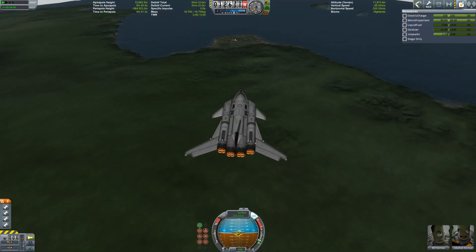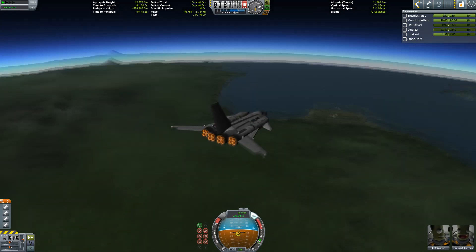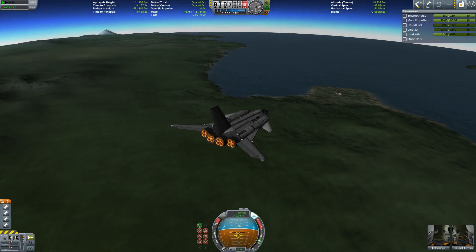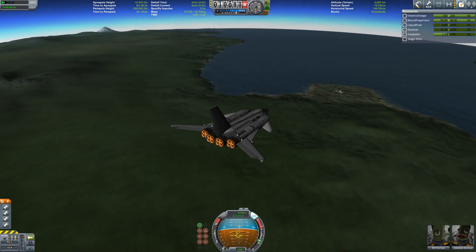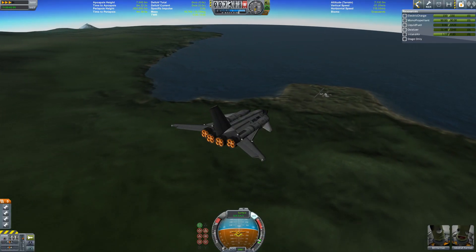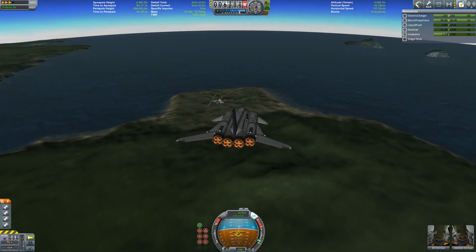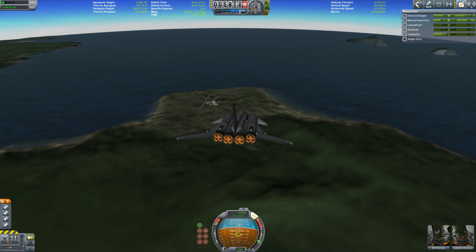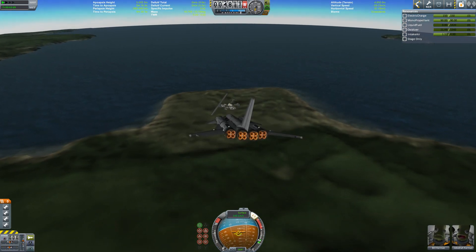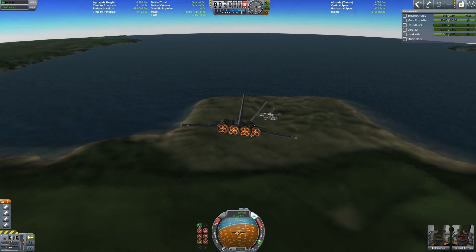This is now a pure glider because we have no fuel left. We have monopropellant which is for maneuvering only, so that won't help much here. We're trusting the new improved aerodynamics added in Kerbal Space Program 1.0 — let's see if we can get this baby on the runway.